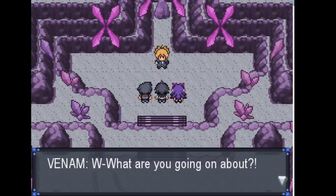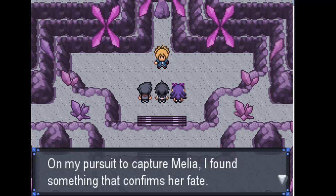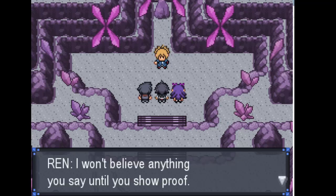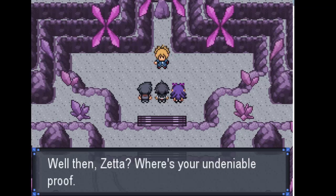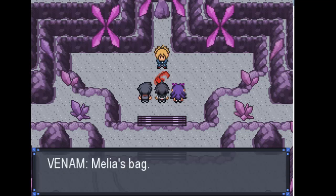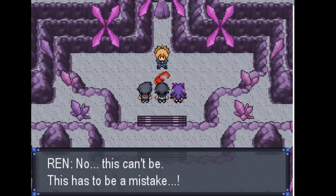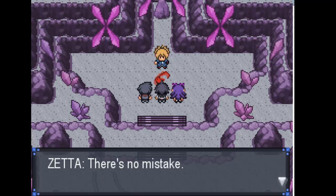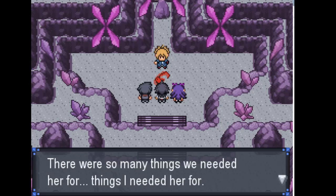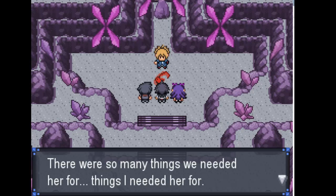Zeta says Melia is dead. What? This is no time for stupid jokes. You think I'm joking? On her pursuit to capture Melia she found something that confirms her fate — a Galvantula was feasting on her bag. You can't be serious — show proof. Zeta reveals Melia's bag. This can't be — this has to be a mistake. No mistake at all. Everything is ruined — everything that was Melia is now gone in the blink of an eye. There were so many things they needed her for.